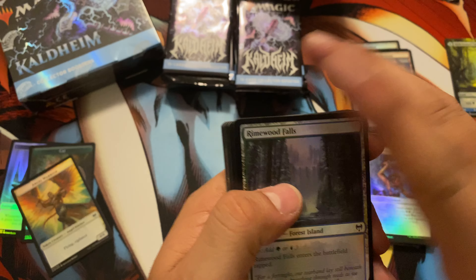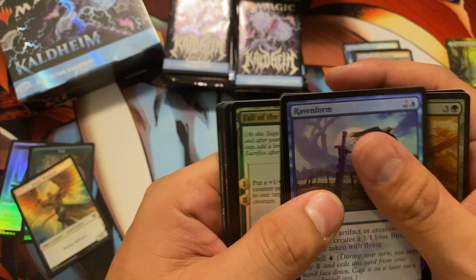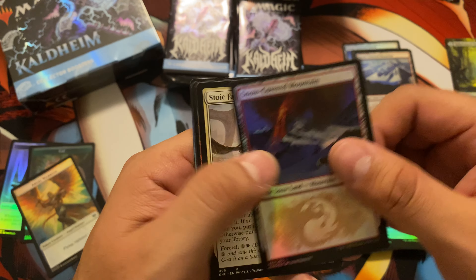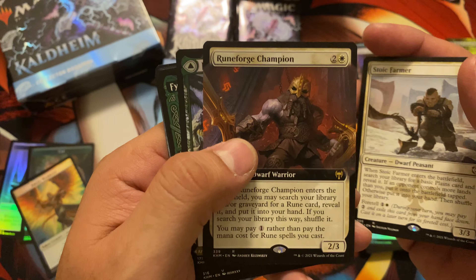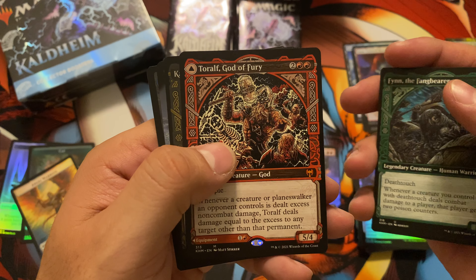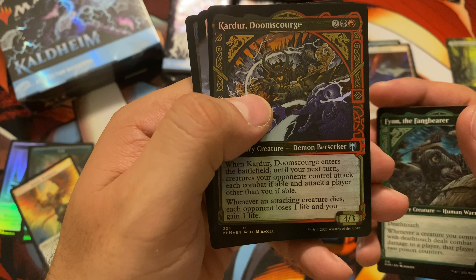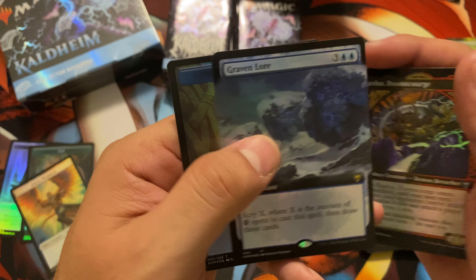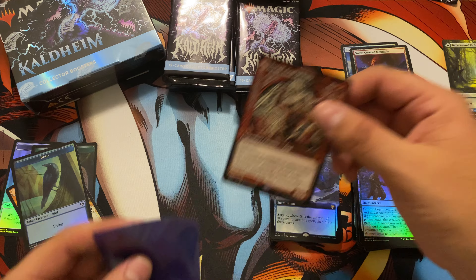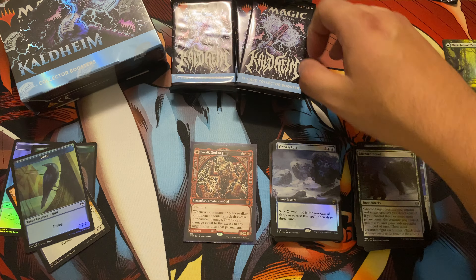My son's here off screen — you can say hi, Sammy. Pack four: Rimewood Falls, Elder Leaf Mentor, Raven Form, Shackles of Treachery, Raise the Drawer, Fall of Impostor, Blizzard Brawl, Snow Covered Mountain, Stoic Farmer, Rune Forge Champion, Jorn of Winter — a rare — Finn the Fang Bearer. Then Toroth God of Fury — that's a cool looking card — there's the first Mythic Rare! Also Carter Doomscourge and a Graven Lore with a Bird Token. Let me get a sleeve for this one; I think I have this card, just not in that variety, so that's a definite upgrade.